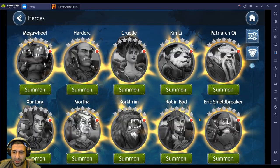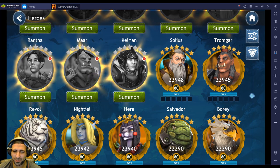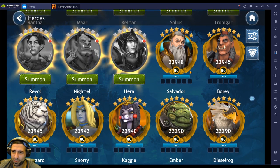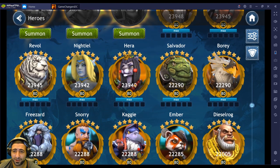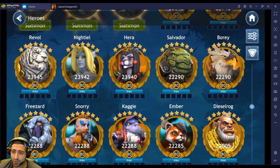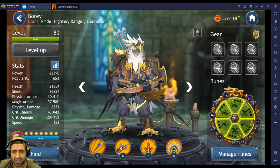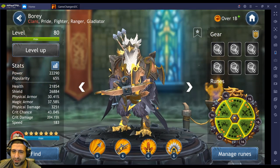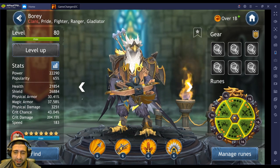Let's go to Heroes. I don't have all the champions unlocked yet — it takes a long time, too much clicking. I've got Solius, Tromgar maxed out, Rebel maxed out, Nidel, Hera, Salvador, and Bori maxed out. I'm going to show you guys how I built Bori — this is going to be an in-depth guide and review on him.